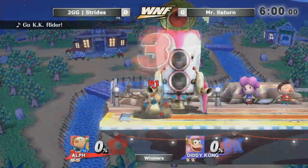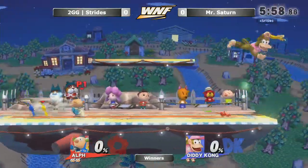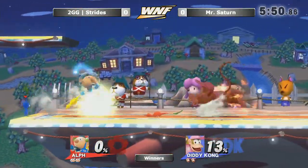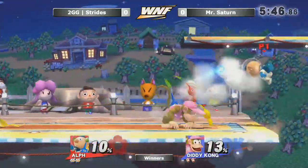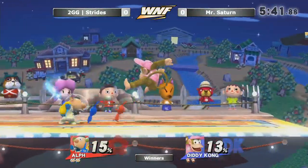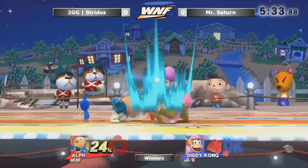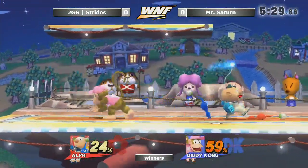We are going to game one here on Smashville, the tried-and-true classic starter. Mr. Saturn doing all of his things, staying out of range, not letting him in. Yeah, has control of the banana — that's pretty big too. That's one of the major things in this matchup: if Olimar is able to grab that banana, you can pretty much just go ahead and throw pikmin all day. Feel like he can definitely out-camp Diddy.